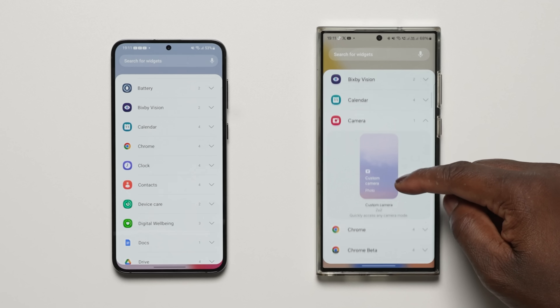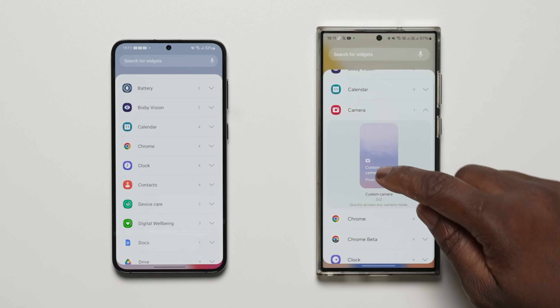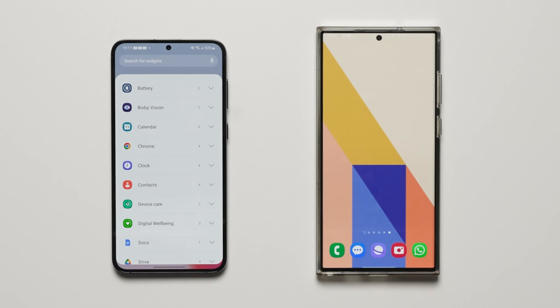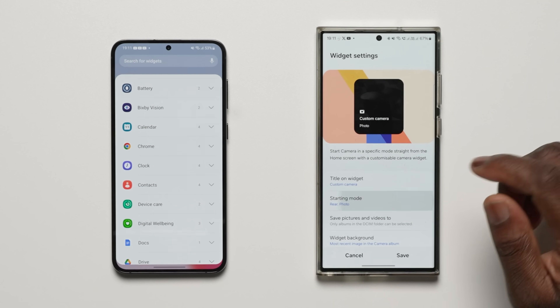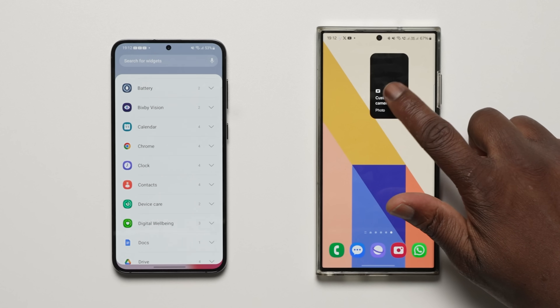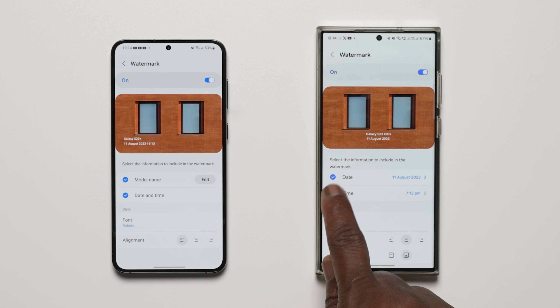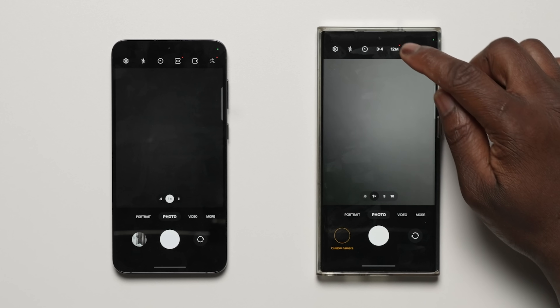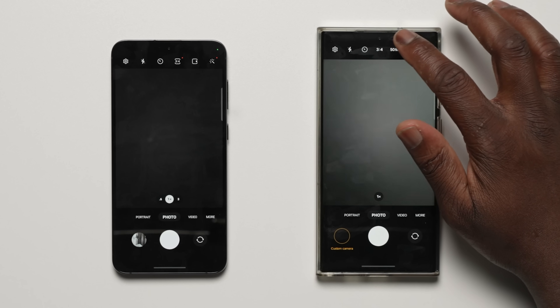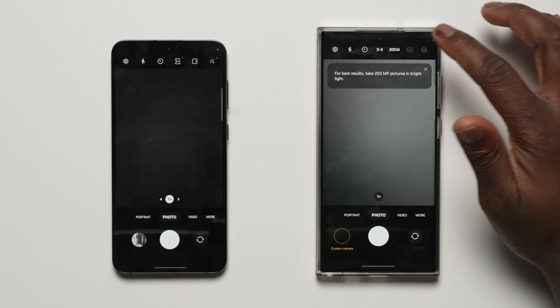You can add custom camera widgets to your home screen, and set each widget to start in a specific shooting mode, save pictures in an album of your choice, and rename the camera widget shortcut. You can now also choose whether your watermark appears at the top or bottom of your photos, and select the date and time separately to be added. A resolution button is now available in the quick settings at the top of the screen in photo and pro mode, so you can quickly change the resolution of the photos you take.